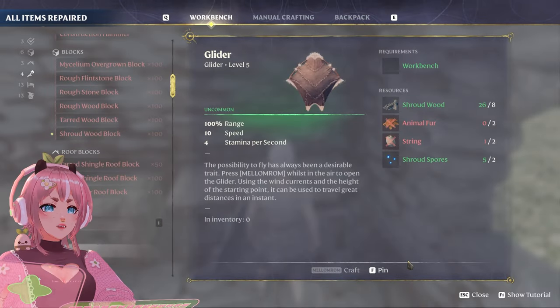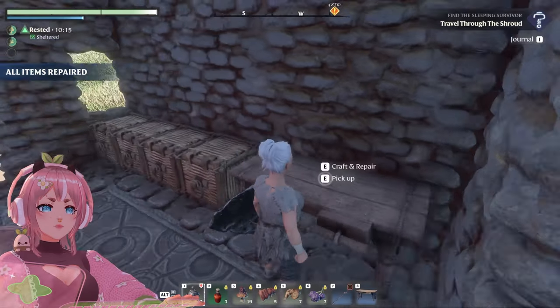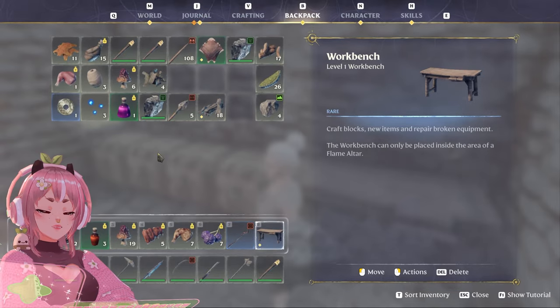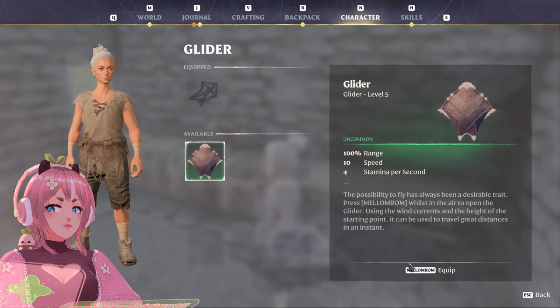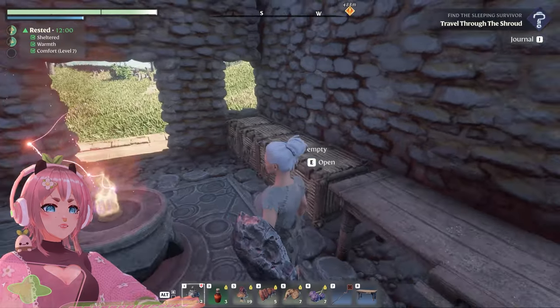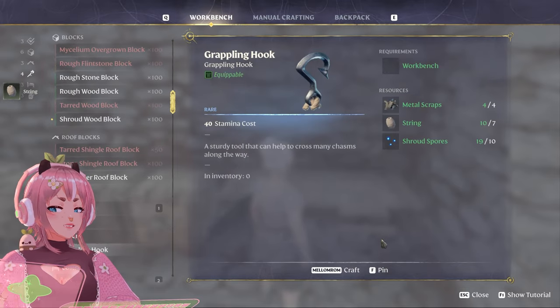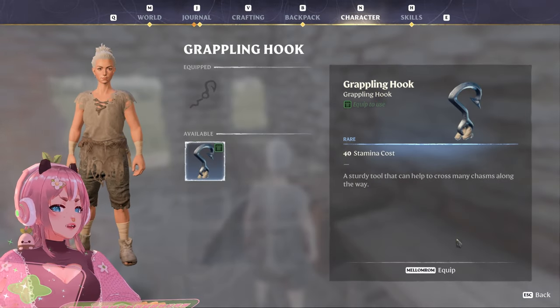Do I have enough materials? Animal fur and string. I think I have those. Craft. Do I need to equip it? Yes. Equip. And then the grappling hook. Workbench and grappling hook. Yes! Let's go and equip it.